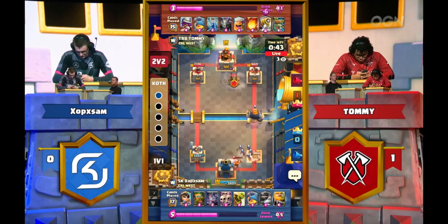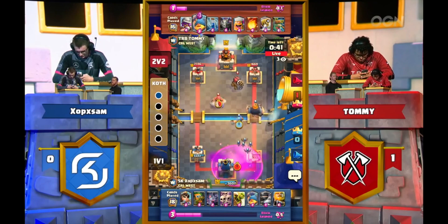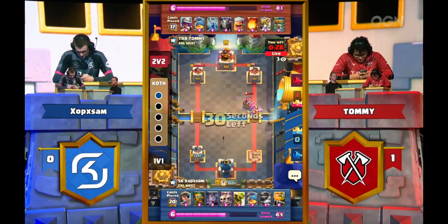You see Sam dropping Royal Giant. Tommy goes to defend with the Sparky, and Sam immediately drops that Fisherman to predict — trying to pull the Royal Giant to the opposite tower. He gets that done perfectly. When that happens, Princess Tower targets Royal Giant, Goblins come in, and Lumberjack down on defense — but look at that: what was a healthy tower in two sequences is down almost all the way.